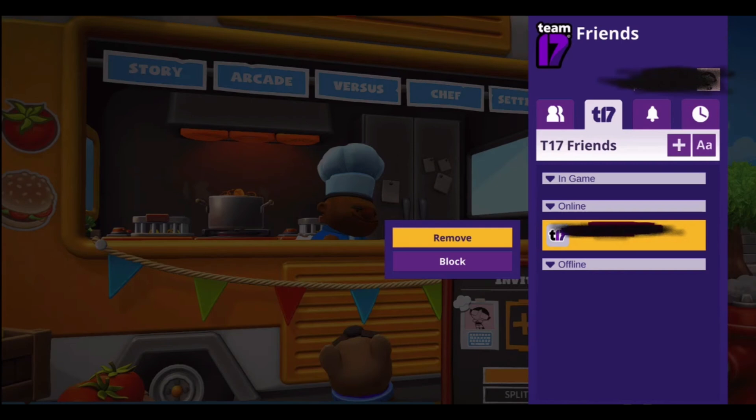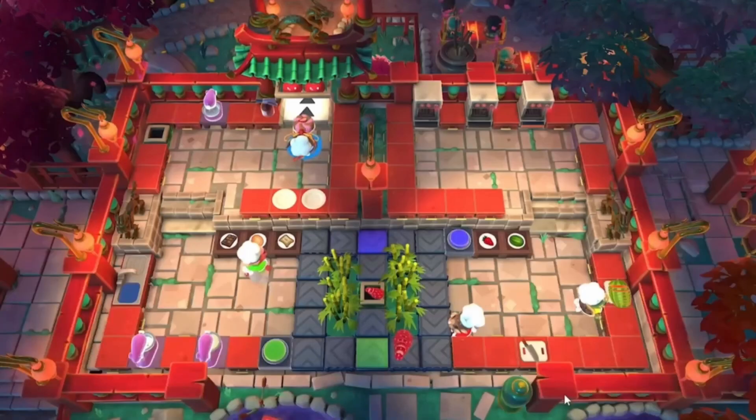If your friend is trying to play using a PC, you will not be able to crossplay. So make sure that both of you are using consoles. Once your friend is added successfully on Overcooked 2, you both will be able to enjoy the game together.